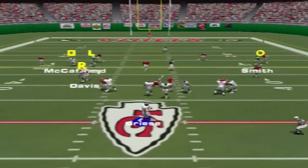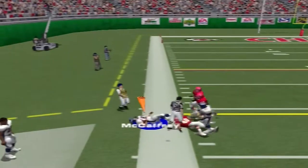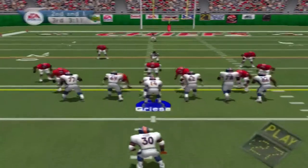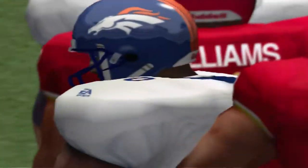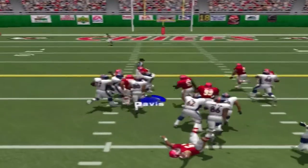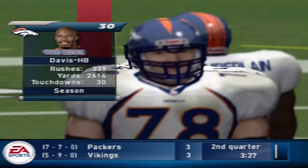Greasy drops back to throw — McCaffrey with the reception. Ed McCaffrey is bigger than the defensive backs that he plays against. Greasy hands it off — Williams with the tackle at the 30. Davis ekes it out. The rush is on — he gets the call. Hasty makes the stop at the 25, pickup of five.